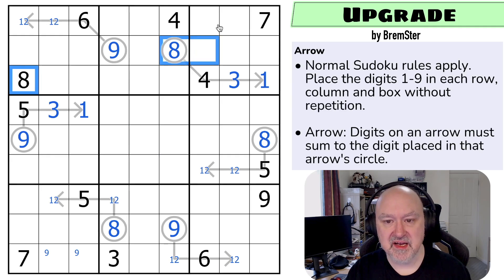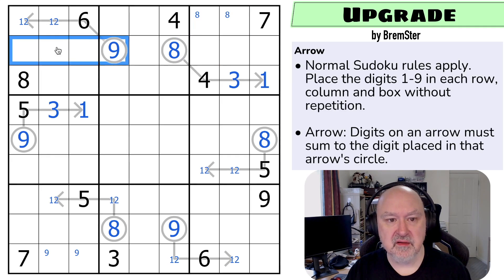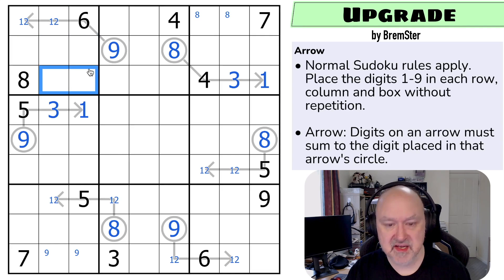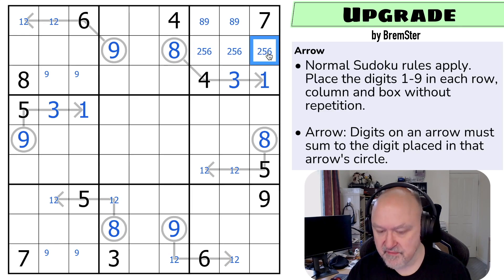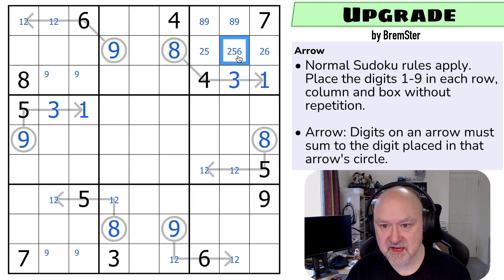We've got eight and eight looking in, so eight is in one of those two. Nine can't be in any of those — can't be on its own arrow. This is a one, two, six — nine can't be there. So nine is down here, and nine can't be in any of those. This becomes an eight, nine pair. So we know what this triple is: two, five, and six. There's no five there, there's no six there. And the one, two pair looks up saying this isn't the two. So these are two, five, six.